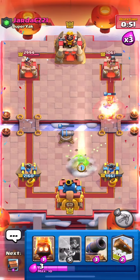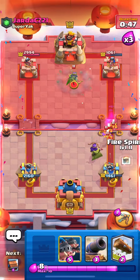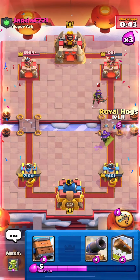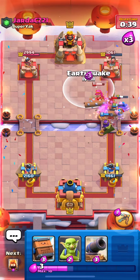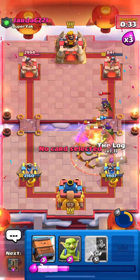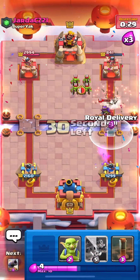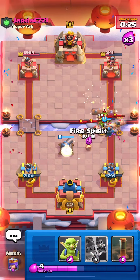He got that EQ down while he had three-card cycle active — that sucks. But we're still up 400, so that's good. I've got to get these Hoggies down while my Queen is down so I can get the three-card cycle. He's going with his own Hoggies — playing well. We're going to Log back these Hoggies. We go Delivery preemptive in case he goes Hogs — and he does, and we hit all of them. Clutch!